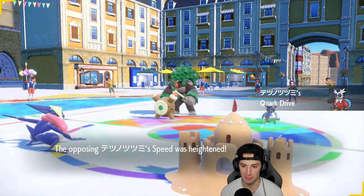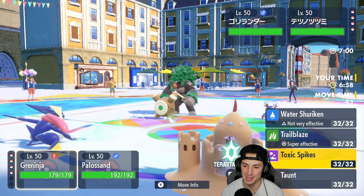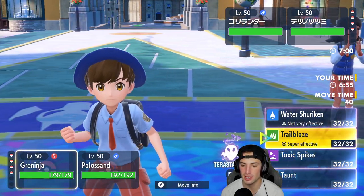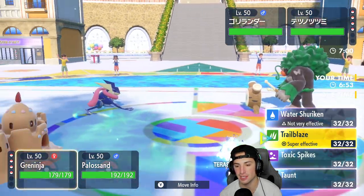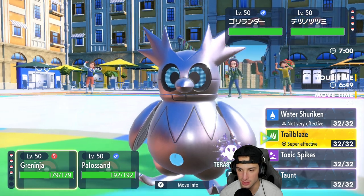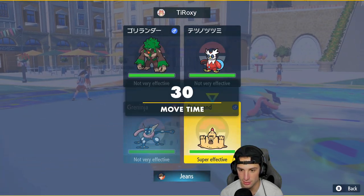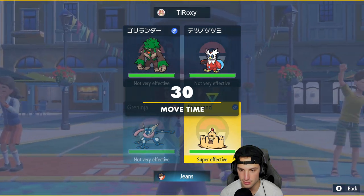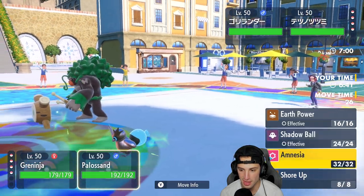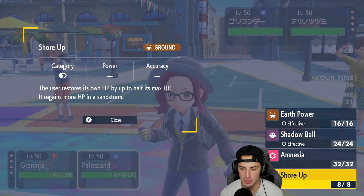This is tough, it's real tough. I could Trailblaze, I could set up Toxic Spikes, but he's going to Fake Out probably my Greninja. I might just Terastallize into Ghost and then use Water Shuriken. Terastallize into Ghost and then Water Shuriken - and then could go into Shore Up which is a pretty cool move that'll just give me my HP back.